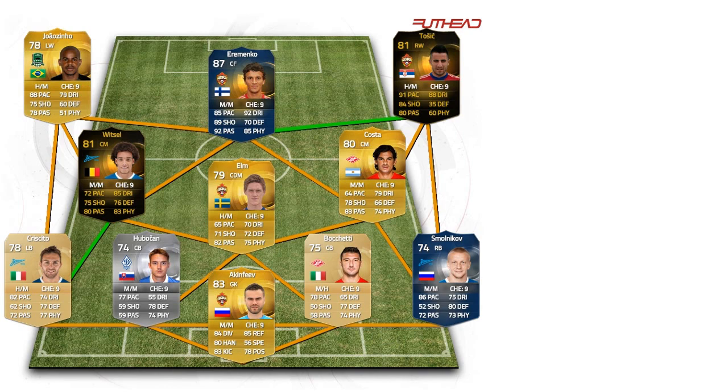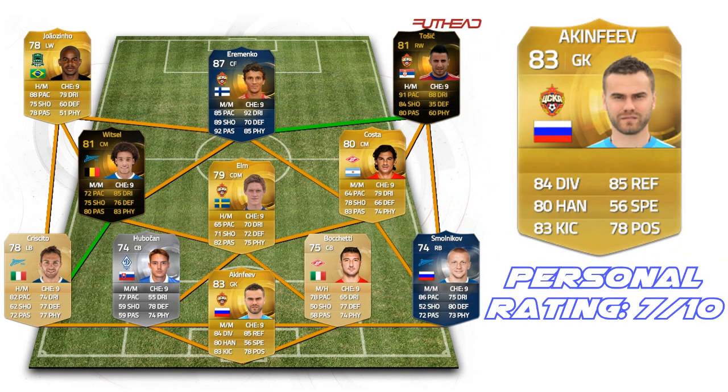Let's start with the goalkeeper. The goalkeeper is Akinfev — I think that's how you pronounce his name. He has 84 diving, 85 reflexes, 80 handling, and 83 kicking. He's a very nice keeper. In-game he's actually even better than most stats show.